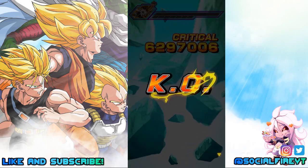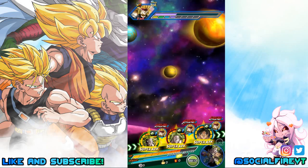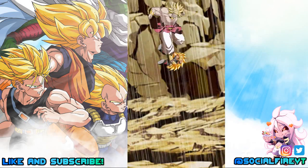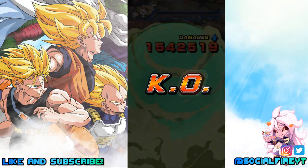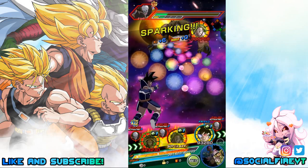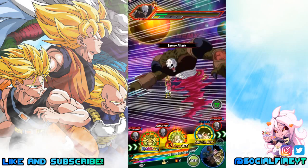In transformed form, he also launches an additional attack with a medium chance of becoming a super attack when facing only one enemy, and launches an additional super attack when facing two or more enemies. His active skill, Kakarot, grants Ki plus 24 and attack plus 48% for one turn — activated after transformation, once only.